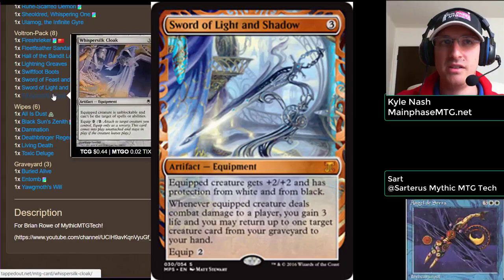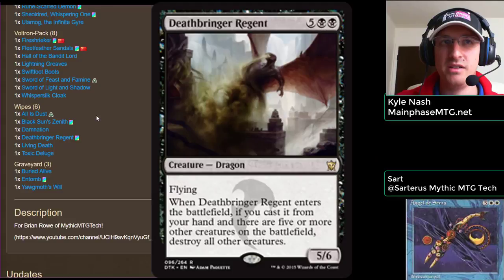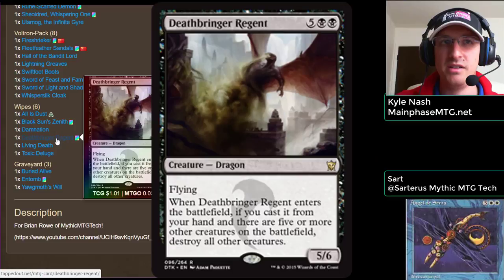You've got some board wipes here — two of my favorites: Damnation and Toxic Deluge. Which do you like better and why? Toxic Deluge, hands down, because it gets around Indestructible. It's really efficiently costed, relevant early or late, and it's even hopeless for Avacyn, Angel of Hope. We also have All is Dust, Black Sun's Zenith, and Deathbringer Regent — awesome for a casual card, basically board-wiping and leaving only itself. Usually people have five or more creatures on the board, so very solid.